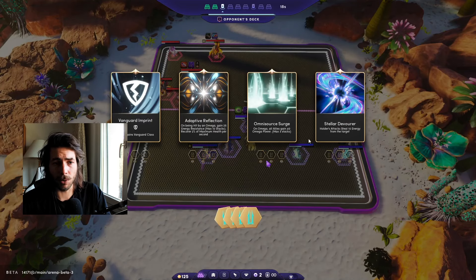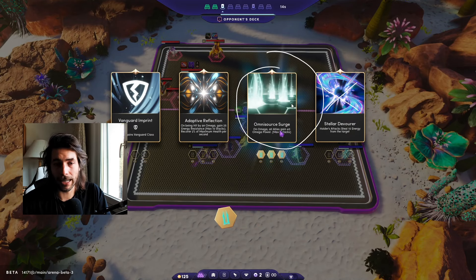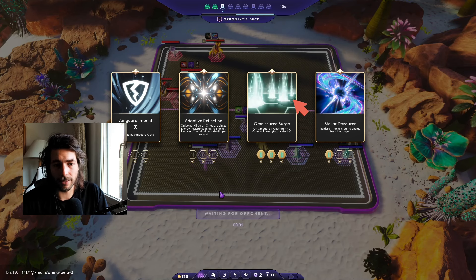Next round we got Vanguard — don't need that. Adaptive Reflection — don't need energy resistance. So we take Omnisource, which stacks omega power up to 120 for your whole team after casting three times — really strong. We also have Stella Devourer, a niche augment where you deny enemy Illuvials from casting. It's hard to pull off though — you need to attack the right unit at the right time. Omnisource is just overall really strong and easy to play: put it on a unit that casts two to three times and doesn't die right away.